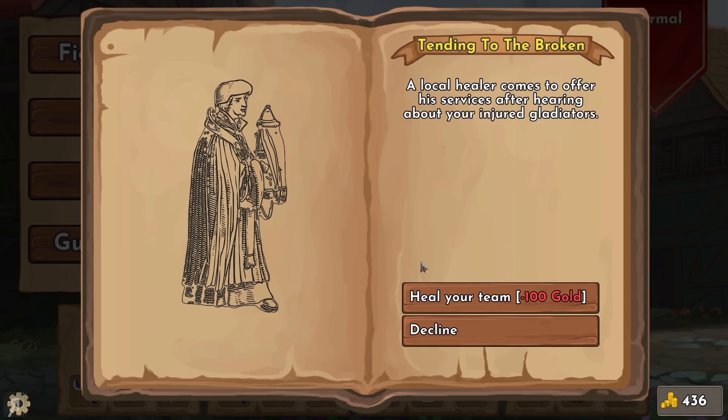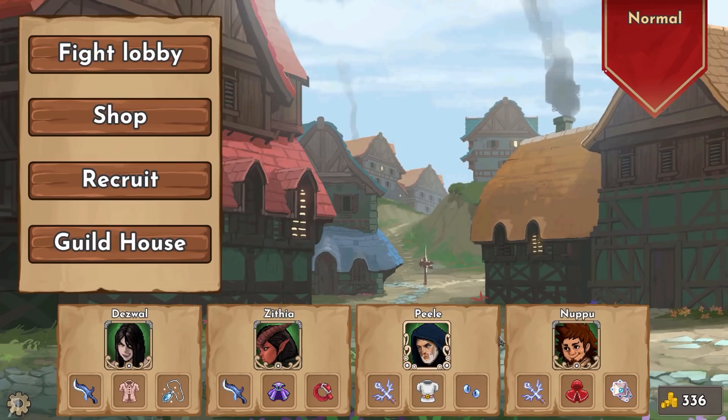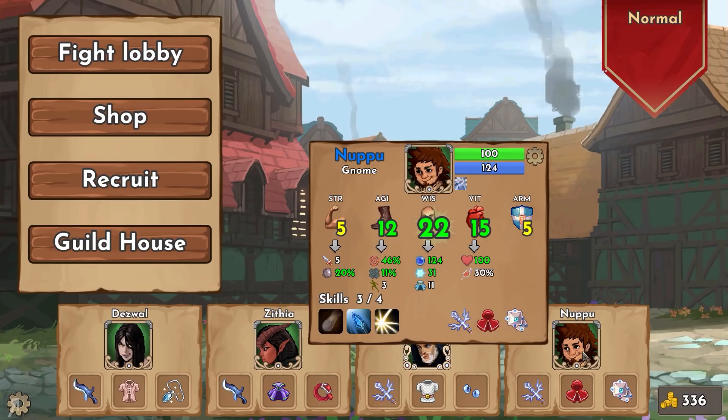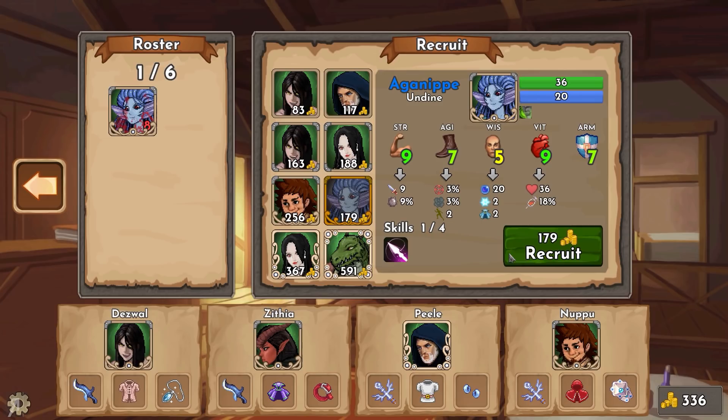Now our random event - a local healer comes to offer services after hearing about our injured gladiators. Heal my team - yes please! Deswal was healed 6, Zithia healed 2, and Napu healed 7, which is absolutely fantastic for only 100 gold. Now Deswal is at 164 HP, Zithia at 80 HP, Peel at 112, and Napu at 100 - we're very strong right now.